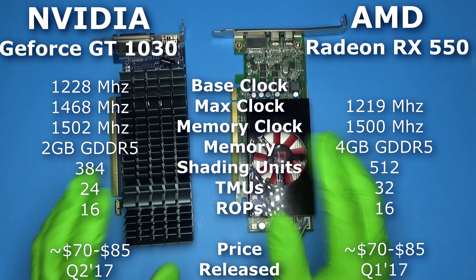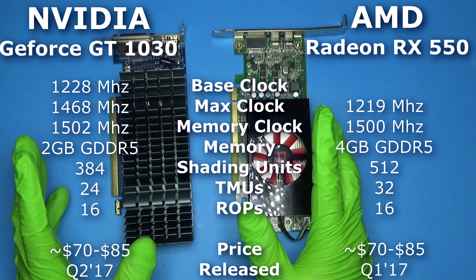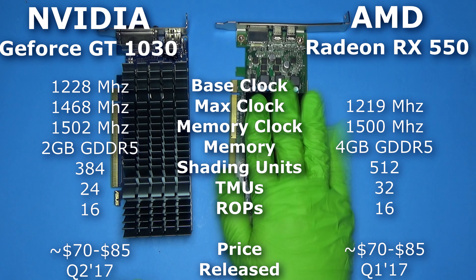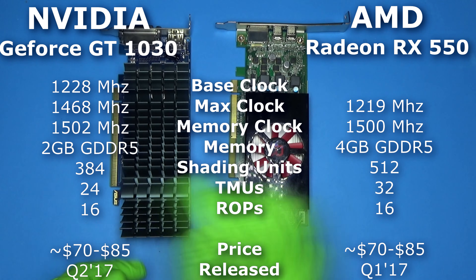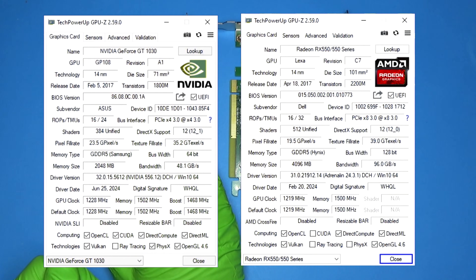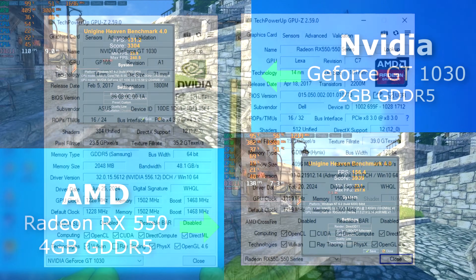The 1030 and the 550 were actually released within a few months of each other in early 2017. The 550 has far more shading units and TMUs than the 1030, and the 550 can actually encode and decode video, whereas the 1030 can only do decoding. So yeah, looking back on it, I probably should have gone with the 550. Let's put them side by side and see how they do.